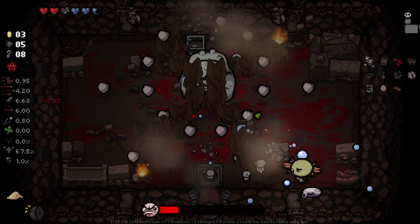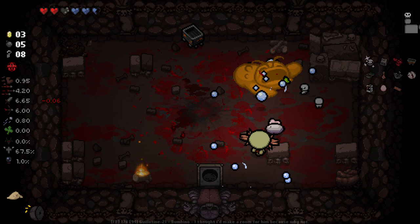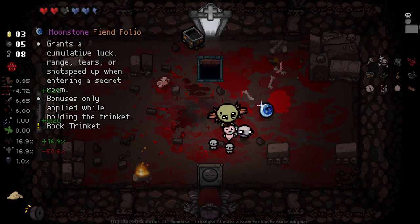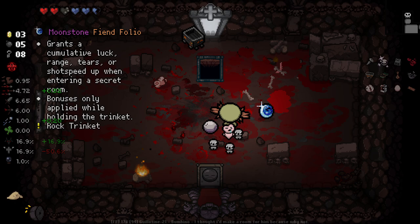Such a good bomb effect. Beautiful kill on that guy. Got our angel deal. We got our pocket sand now as well — grants cumulative luck, range, tears, or shot speed up when entering a secret room. Bonuses only apply while holding the trinket.